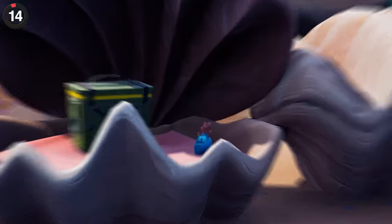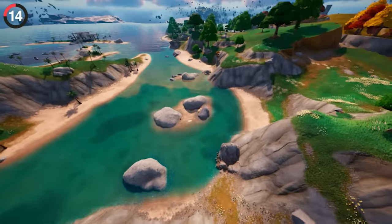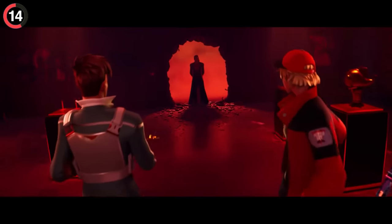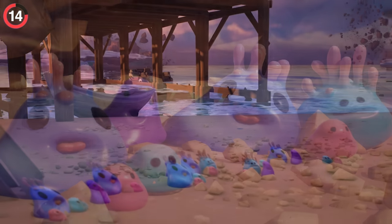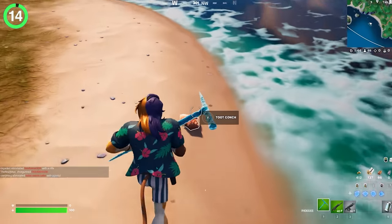Looking for a happier ending, let's check on the Coral Buddies — except when you go to their island, it's not there. There's a massive hotel there now, and the Coral Buddies are nowhere to be found. We left them with Triggerfish last season to give them a new sanctuary, but they have now both vanished. Even their conch is gone.